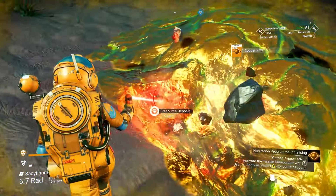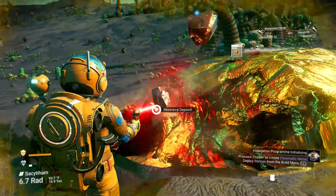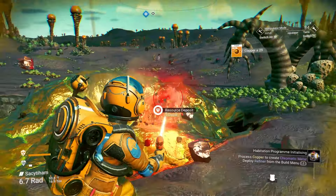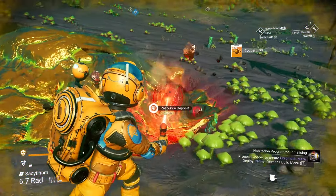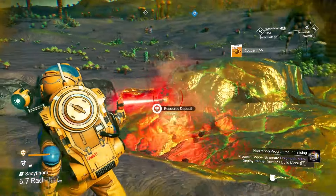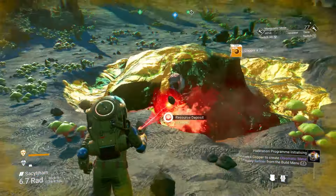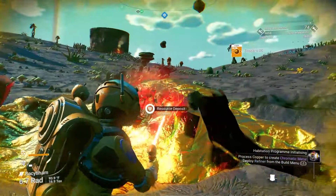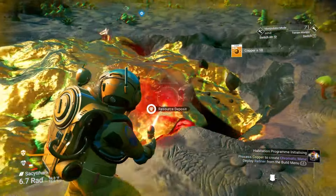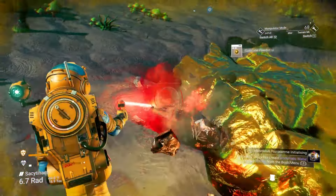The way copper is mined is on a tick system — the longer you are mining the deposit, the more copper you get. If you're trying to get as much copper as possible, shrink the manipulator down to the smallest size. It takes a tedious amount of time but you'll usually end up with around 2,000 copper, which is more than enough for whatever you need.